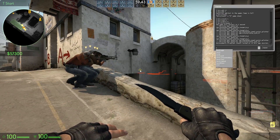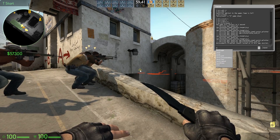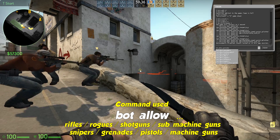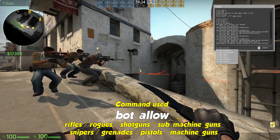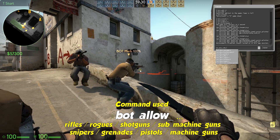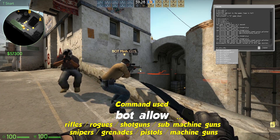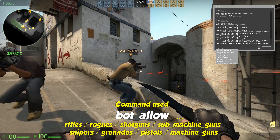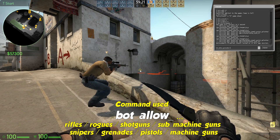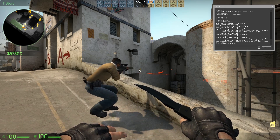Finally, these commands will tell the bots what they are allowed to buy. For example: bot allow grenades 1, bot allow snipers 1, bot allow pistols 1 — will allow the bots to only buy grenades, snipers, and pistols. The bot allow command can be combined with rifles, rogues, shotguns, submachine guns, snipers, grenades, pistols, and machine guns.